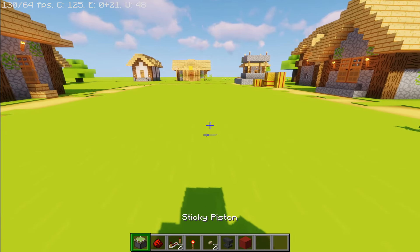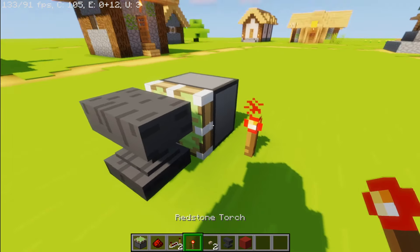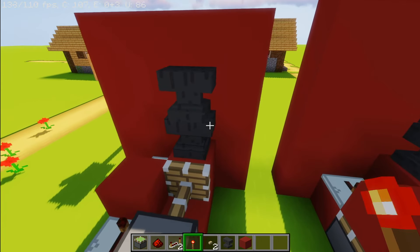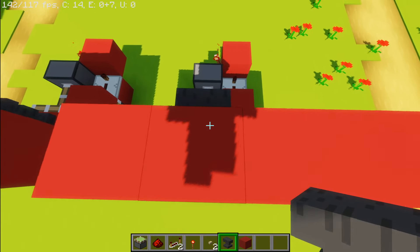Now, as you can see, if I place a piston right here and an anvil — anvils are not pushable. But falling anvils are pushable since they're entities. Pretty fascinating stuff.